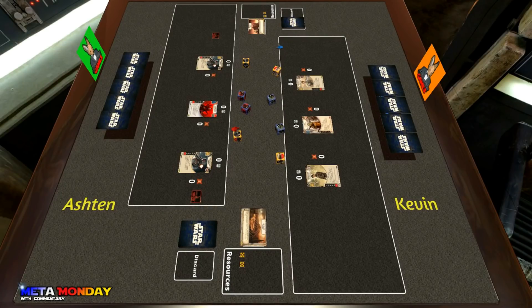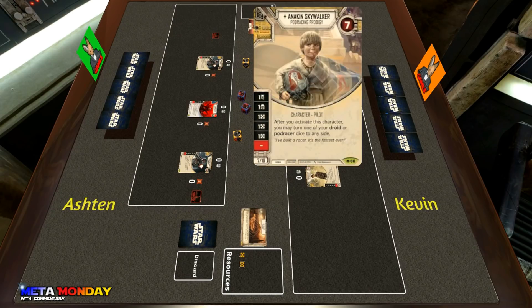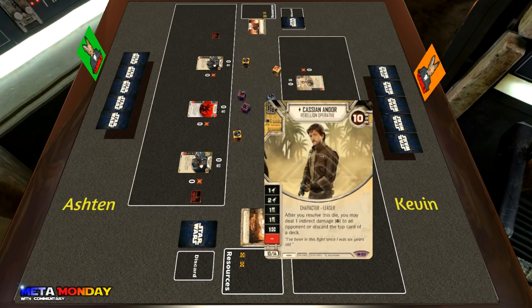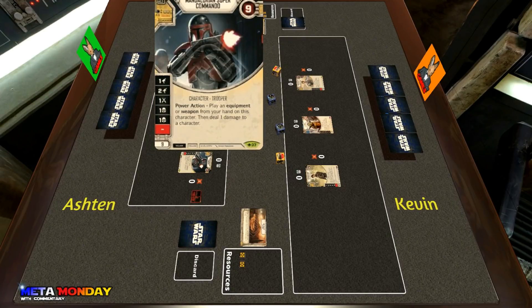What is up guys, this is Ray and I am joined by Ashton and Kevin, and we are from Jackalman Games. So we have another episode of Meta Monday for you guys. Kevin here on our right is going to be piloting the Millionaires mill deck, which is Elite Yoda, single-die Anakin Skywalker, and a single-die Cassian.